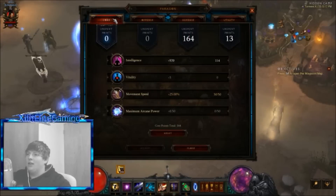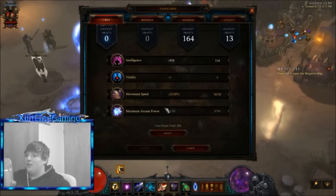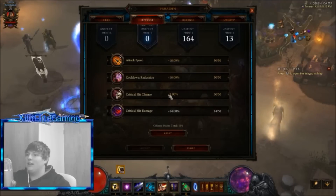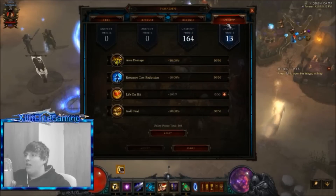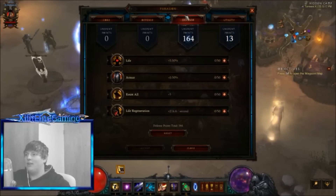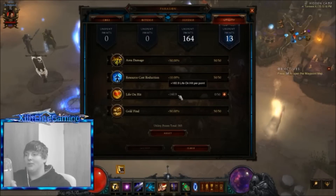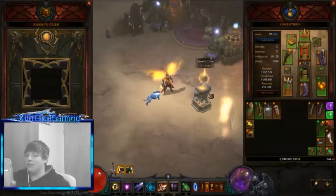For Paragon Core: no vitality, everything else is fine - intelligence, movement speed, max arcane power. For Offense, I left everything - attack speed, cooldown reduction, crit chance, crit damage. Defense I reset completely. Utility, nothing is really a big deal - life on hit isn't great, but I reset it anyway. Now for the Cube.